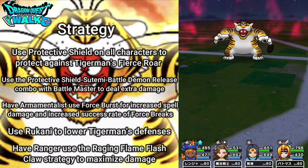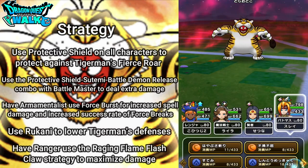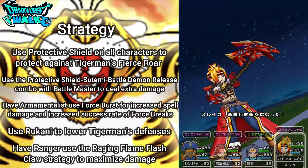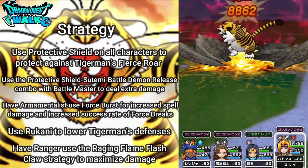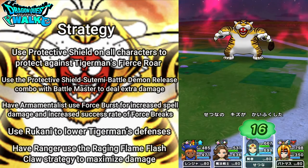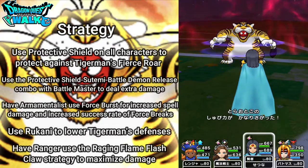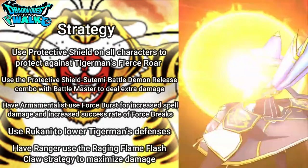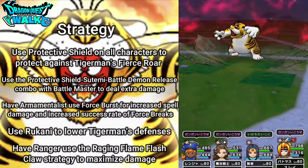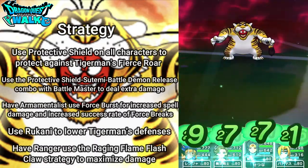Hopefully at least 8,000 damage or so. Here I'll do Battle Demon Release — I should be doing some pretty good damage. 8,000 damage, yes! And here's a spell crit — 6,000 and also a Force Break. So here I'm going to try to use Rukani, and yes it does go in. Now I'll put everything on full auto. Yes, it did 10,000 damage and I got a Shadow Bind out of it too. Another 10,000 damage there, and another spell crit as well. Things are actually going quite well.